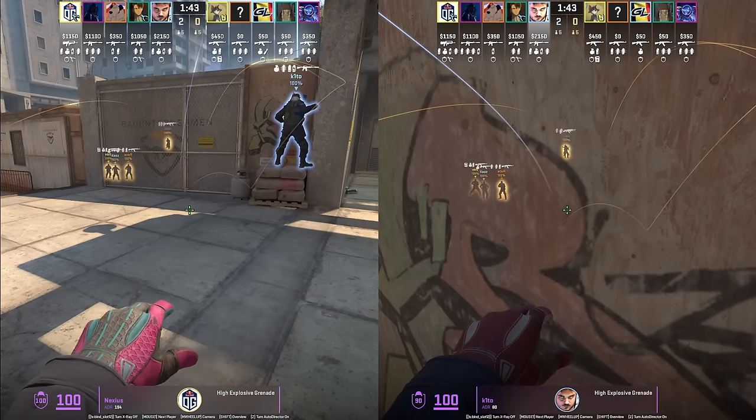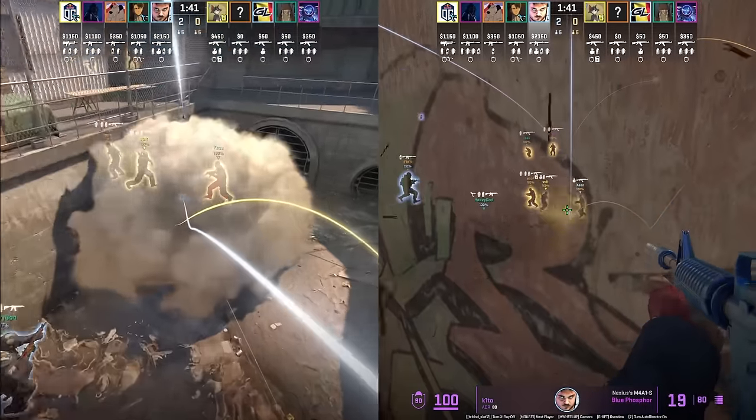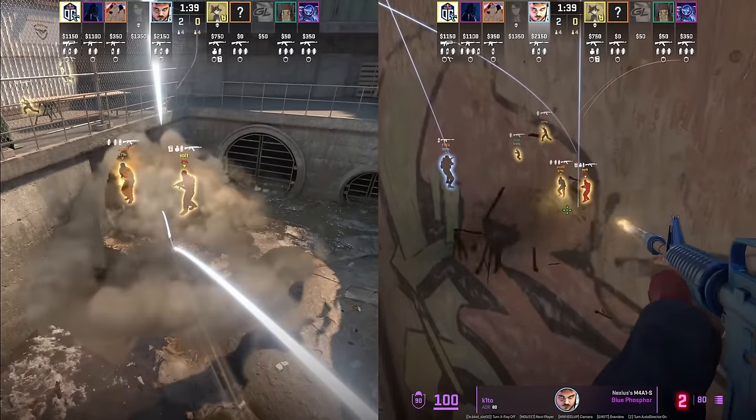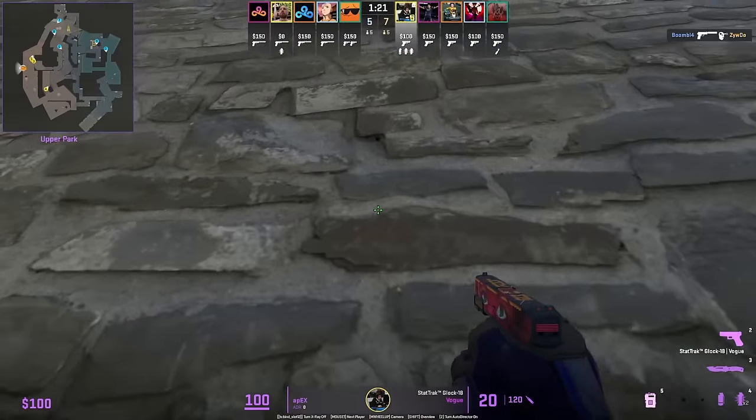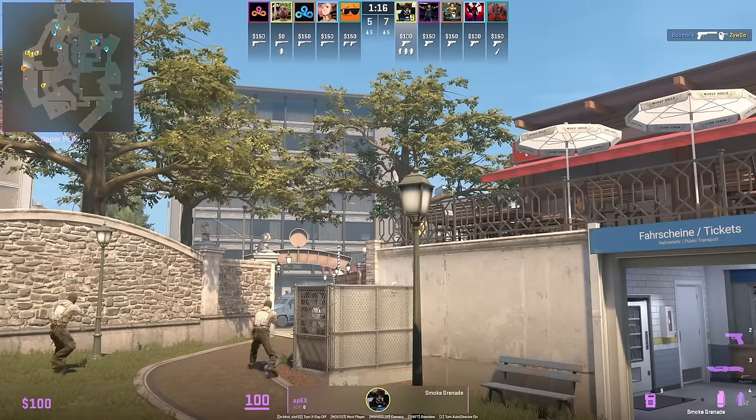OJI have an aggressive BCT setup where two players rush short and the other two nade-stack short pipe and spam the wall — you can see how much damage the nades do. Apex from long throws a smoke that lands between the left side of Dice and Sign, giving cover to cross into back-sight.